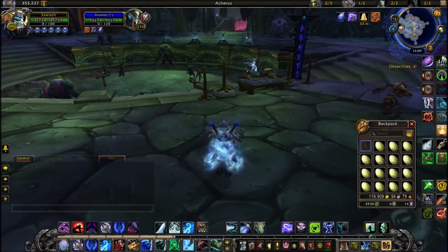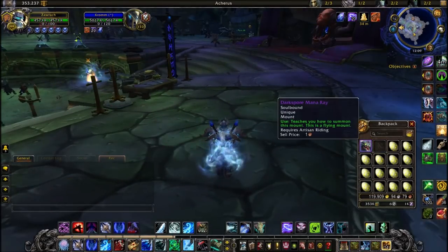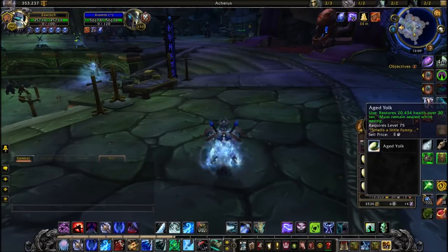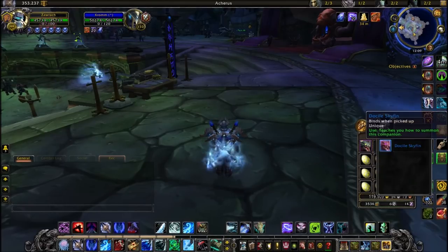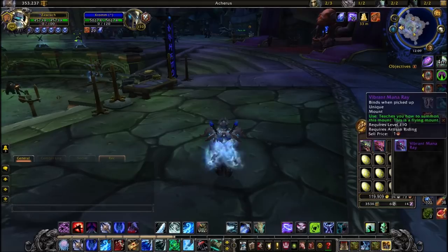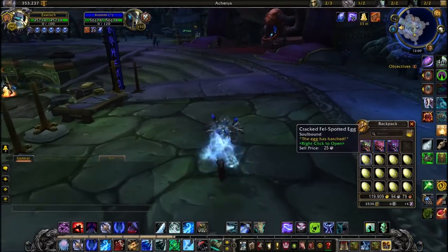That's not a good start — I got some yolk. Egg number two: I got a mana ray. Let's move on. Egg number three — more yolk. A pet — good, good. Two mounts down.